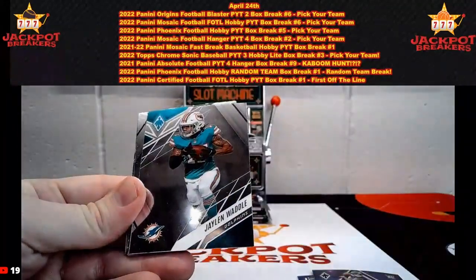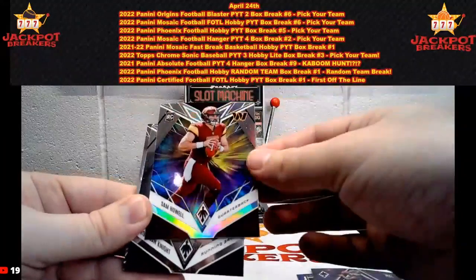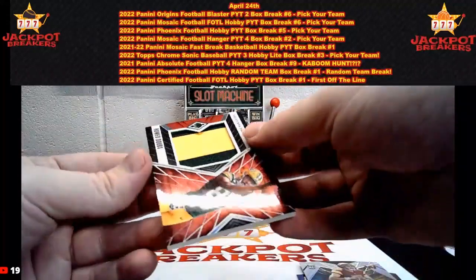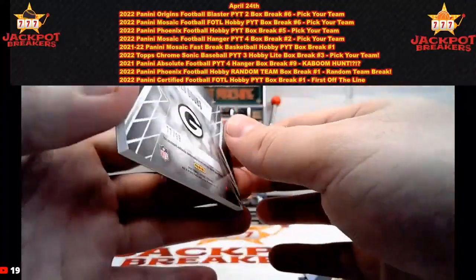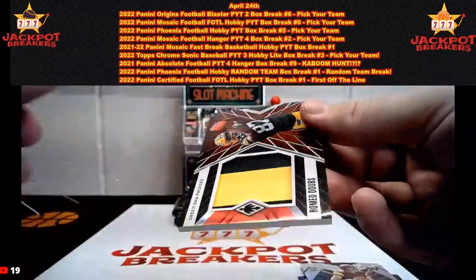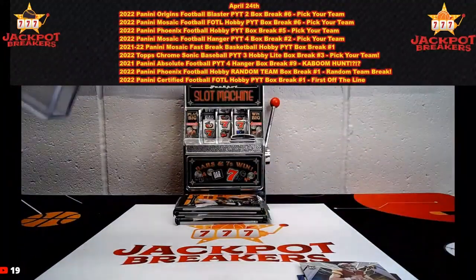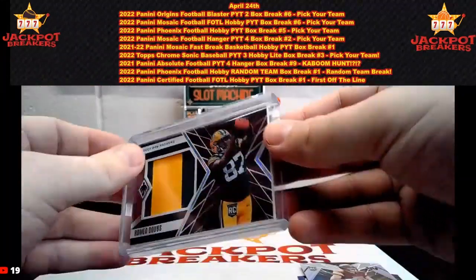One of those packs — Josh Jacobs. Jaylen Waddle. Sam Howell, color burst. It'll be a Knight rookie, then our patch — it'll be for the Green Bay Packers. Two color patch there. It's Romeo Dobbs — Romeo Dobbs, rookie receiver for the Packers. That is out of 99, 77 out of 99. There it is for the Packers spot. Dobbs out of 99.